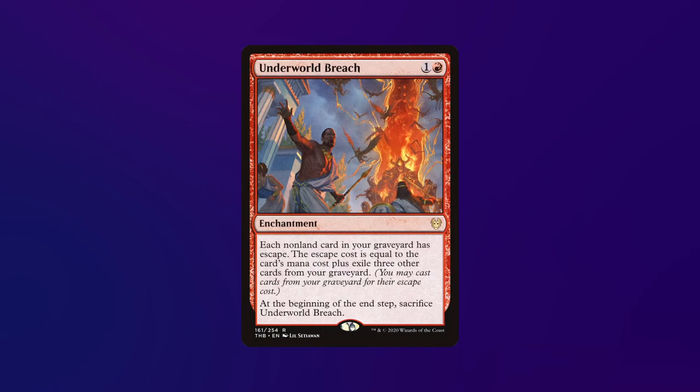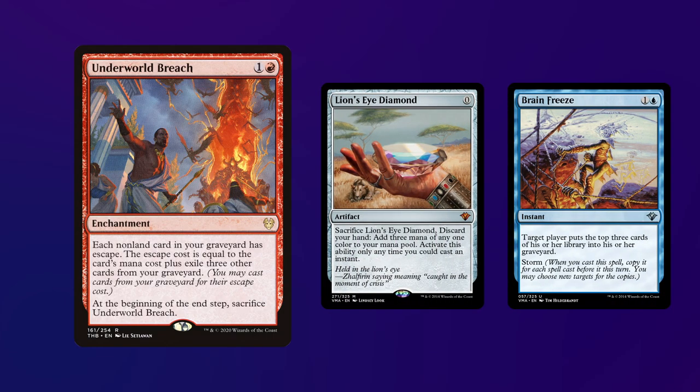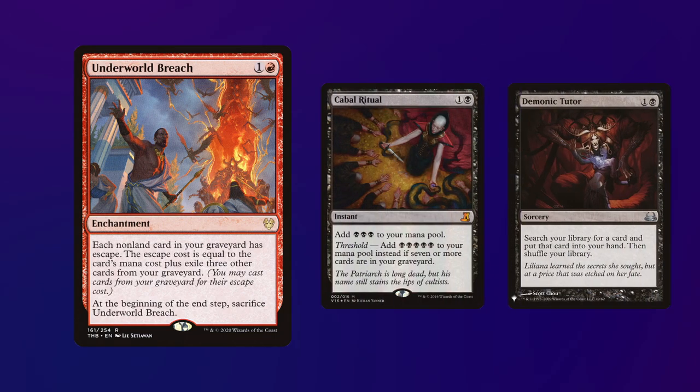Underworld Breach is another powerful wincon that allows players to perform infinite graveyard loops with many cards, most commonly using Lion's Eye Diamond with Brain Freeze to fill their own graveyard for the escape cost and then milling out their opponents for the win. It can also often be used to piece together a win with cards you've previously played, like Rituals and Tutors, to power out a win with very few resources in hand.